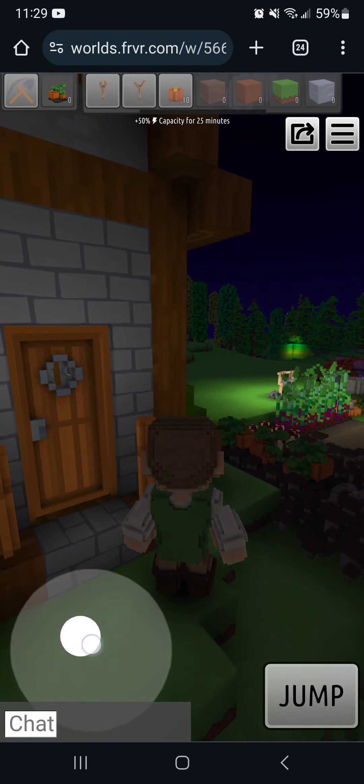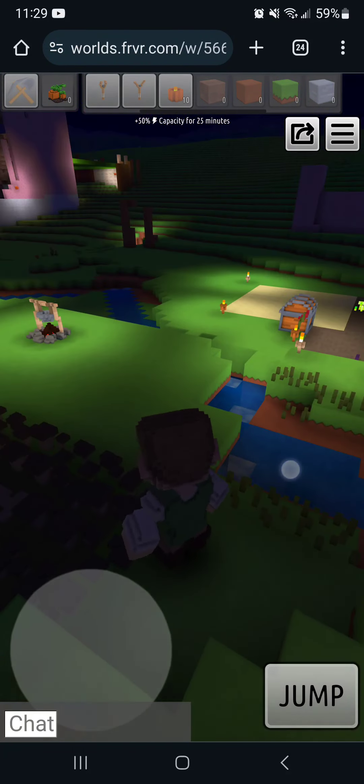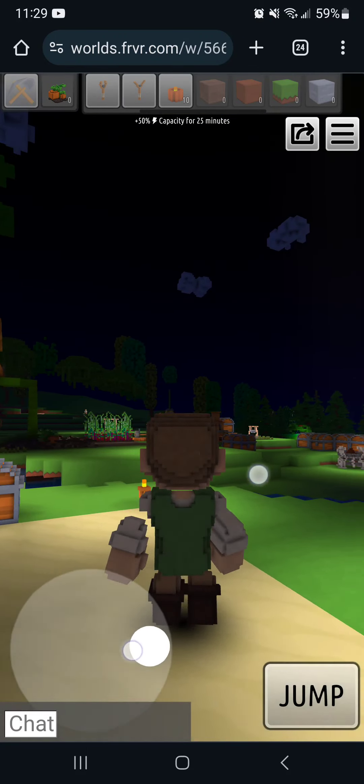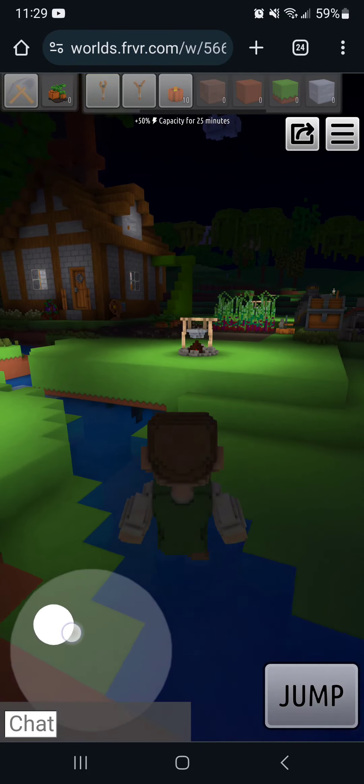To close the door you just tap on it. Here's my garden, here's my other garden. This is sand I took from the beach — it takes a while to get to the beach.